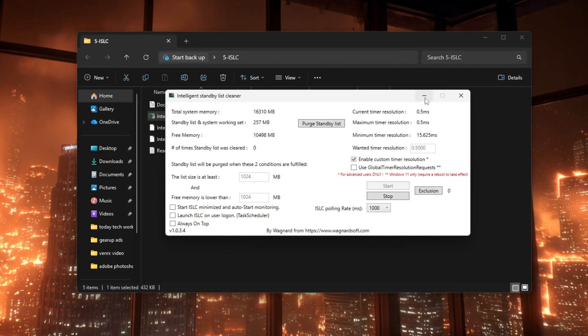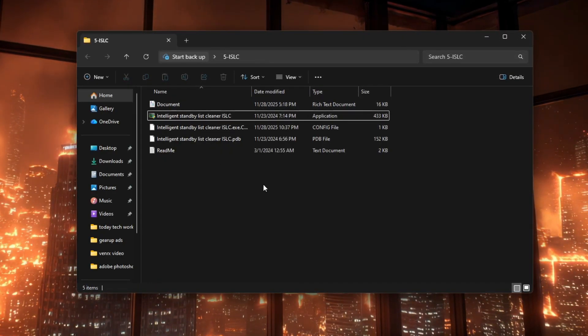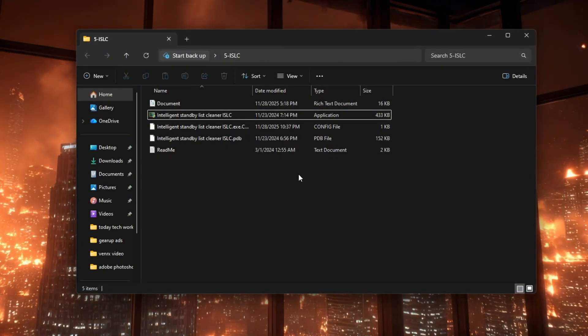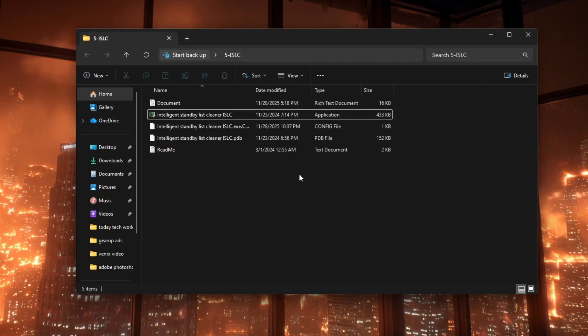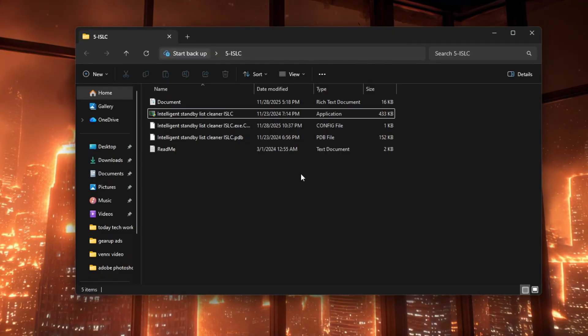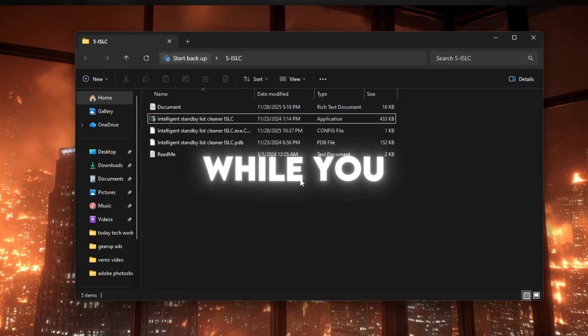Once these settings are in place and ISLC is running after pressing Start, simply minimize the ISLC window — do not close it — and then launch CS2. ISLC will stay in the background, keeping the timer resolution low and cleaning standby memory when needed, which can reduce stutters and make input feel a bit more responsive while you play.